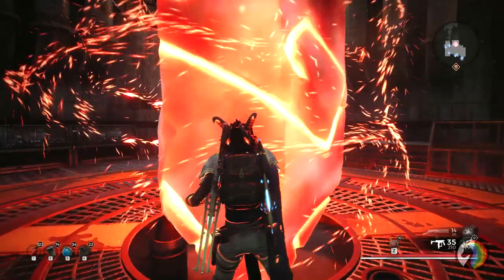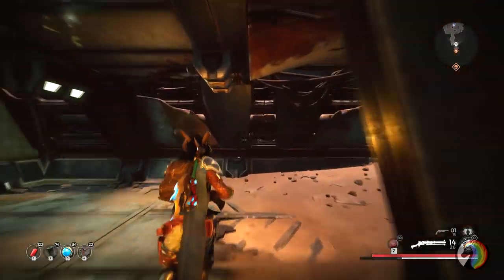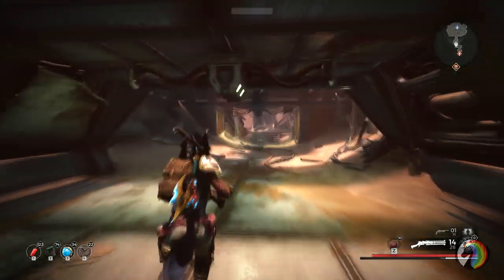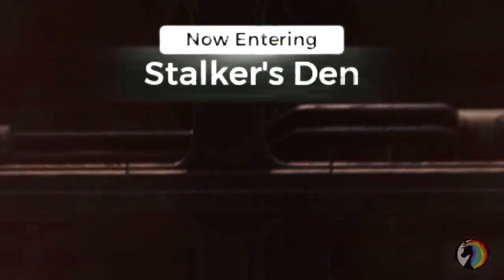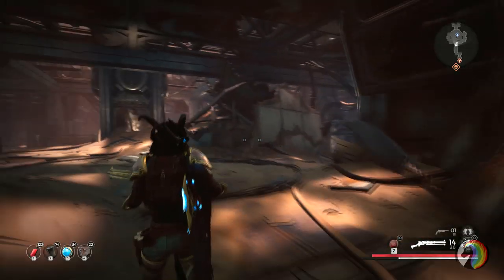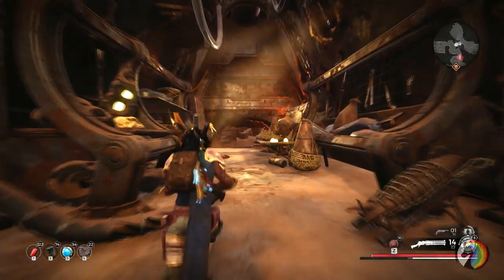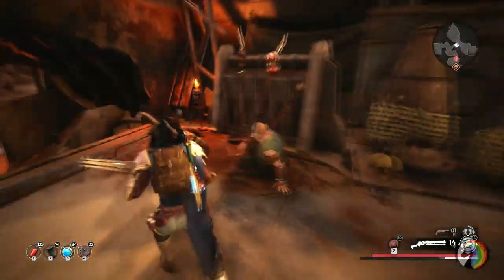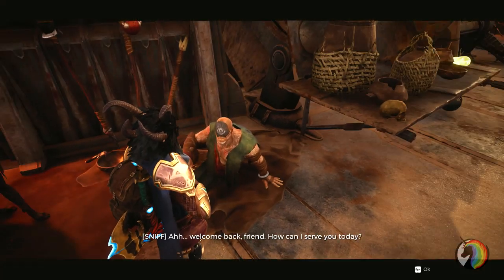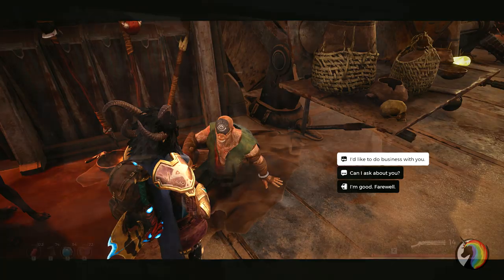Now let's go and I'll show you how to get it. You can get this mod in the second world, Rome, and specifically you need to find the area called Stalker's Den. I'm not sure if this is a randomized area with a chance of spawn or not, but if you find a merchant — which I do believe is one of the key points of the game, so always the same for everybody — you should be able to find this area somewhere on the planet.